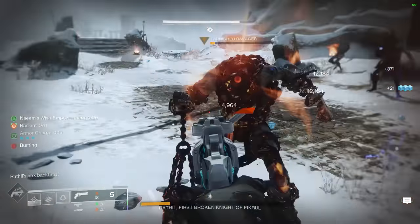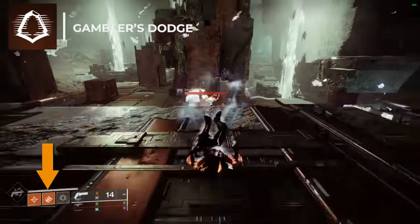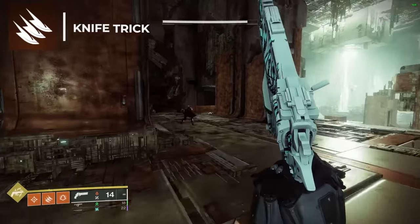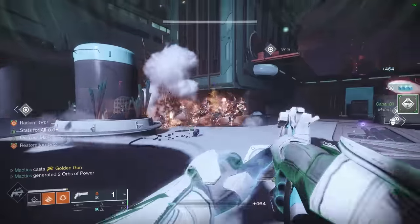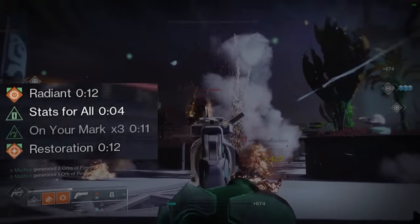As far as your base ability kit goes, you'll look to take Gambler's Dodge for melee ability refund when used near enemies, Knife Trick for strong add clear and high scorch stacking capabilities, and the Healing Grenade for endgame survivability and to kick off what will eventually be our 100% uptime restoration healing buff.